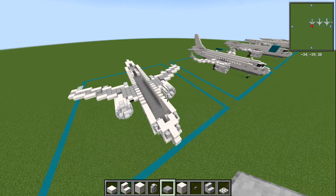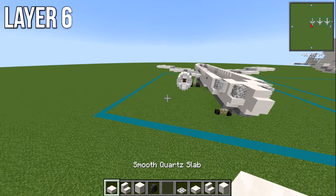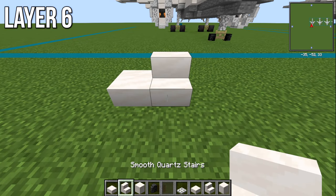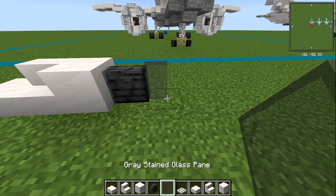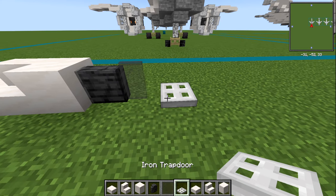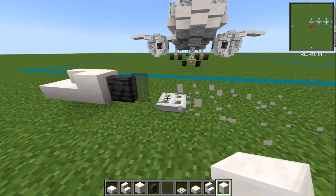That's it for layer number five. For layer number six, we're again going to go through our materials: smooth quartz slab, smooth quartz stair, smooth quartz block. You're going to need a polished deep slate wall — which you haven't had before — a gray stained glass pane, iron trapdoor, quartz slab, stair, and also a block of quartz.